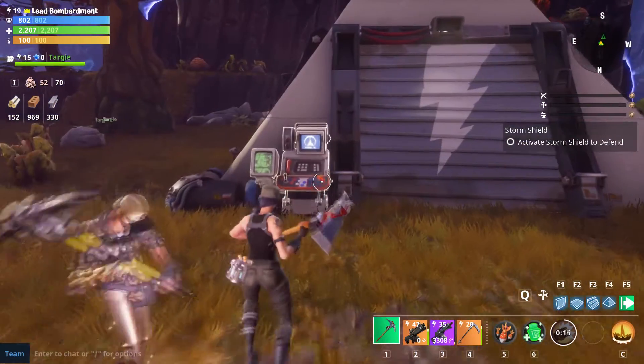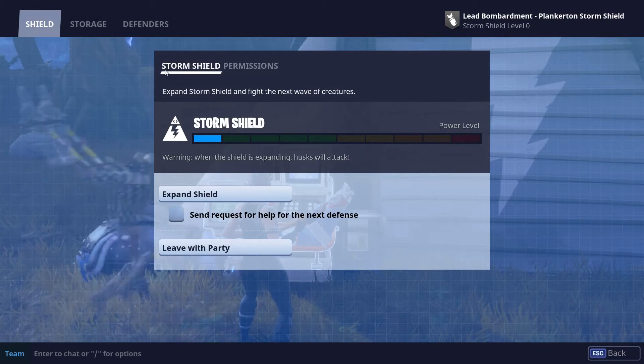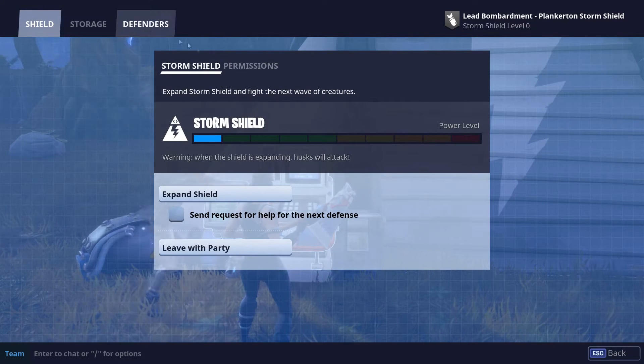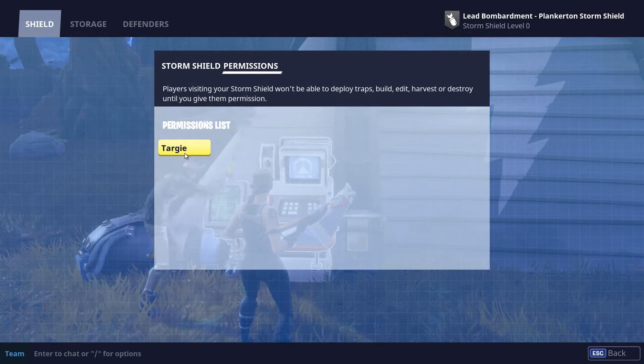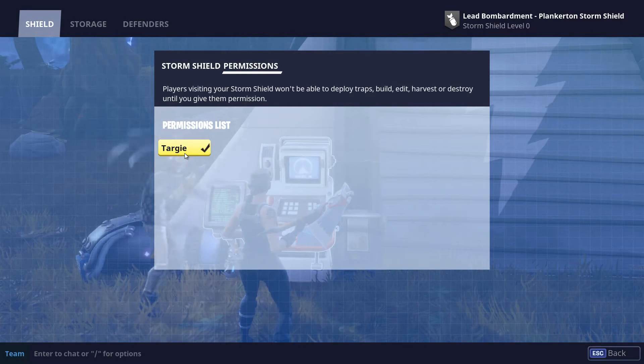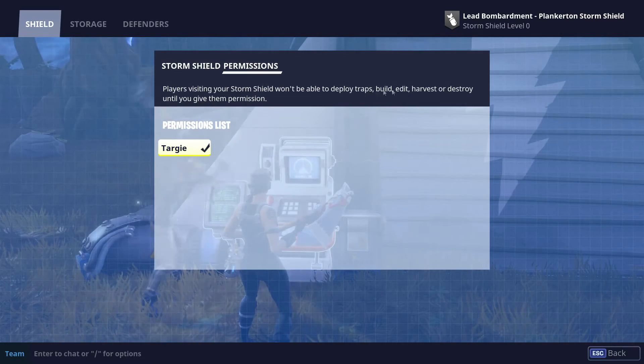So when you first spawn in, go ahead and head over to your storm shield console. Go ahead and hold E, or whatever button is for you, and at the top you should see shield storage and defenders, and right below it says storm shield and permissions. Go ahead and click permissions, find your friend you want to give permissions to, and allow him to build whatever he wants and destroy whatever he wants in your area.